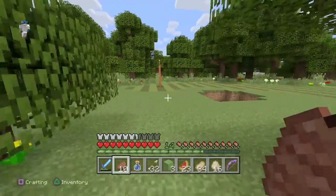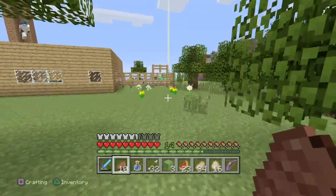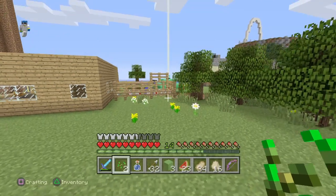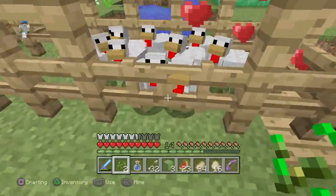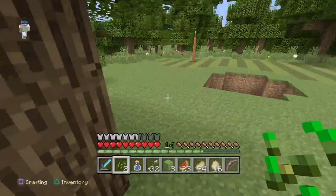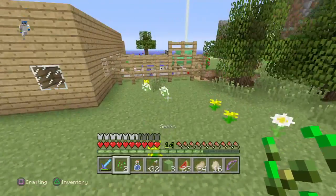Hey guys, here's a cool glitch where you can give your chickens seeds and it says they cannot enter love mode, but you will still get your seeds back even if you waste all of them. I'm going to show you how.